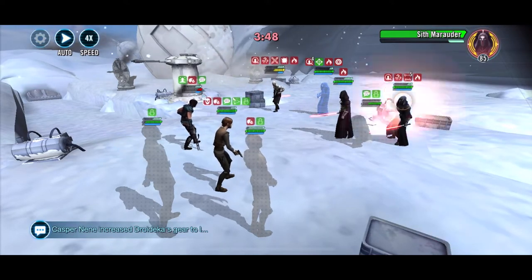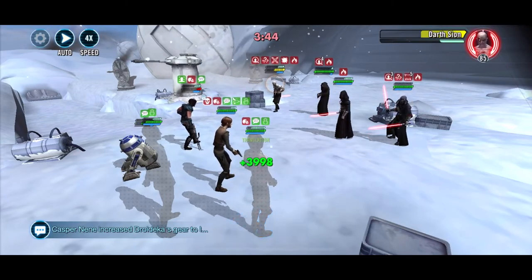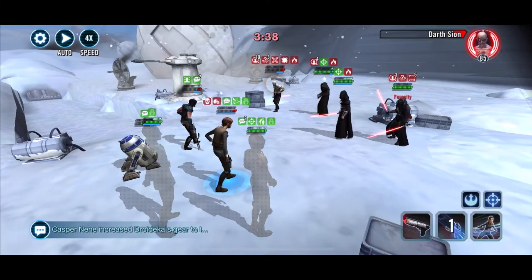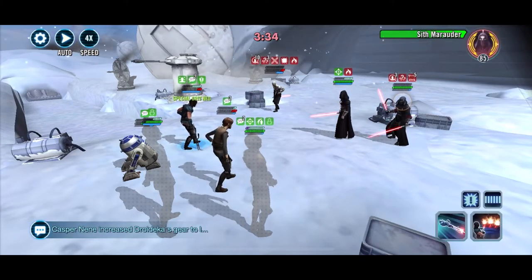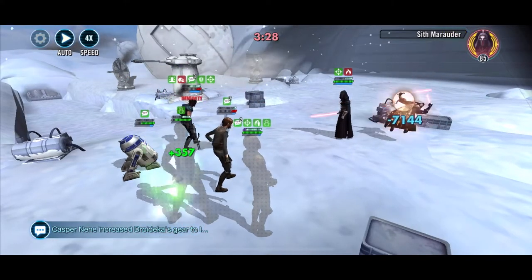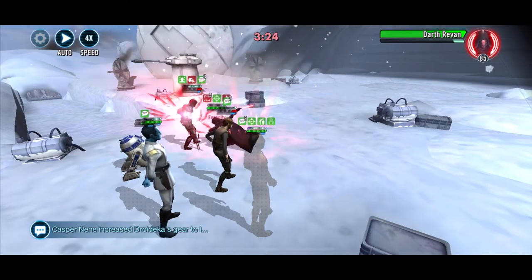Cara does the AOE turn meter reduction, Thrawn passes the turn meter back to Cara Dune or Jyn, and Jyn can do the Trench Strike removing 100% turn meter from the target and stunning them. Then you get those stacks of Translation on top — so every time C3PO takes a turn he drops Jyn's Trench Strike and Cara Dune's AOE, letting them effectively do those attacks every single turn.